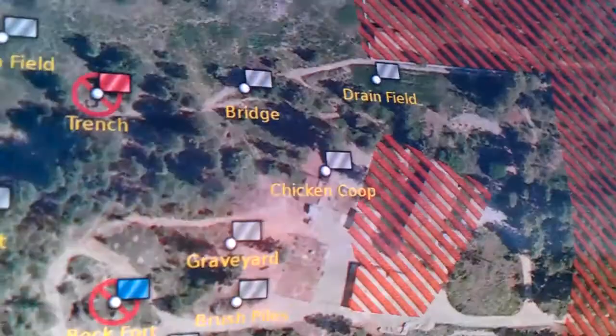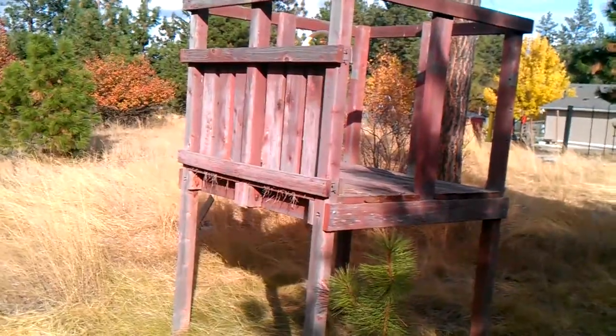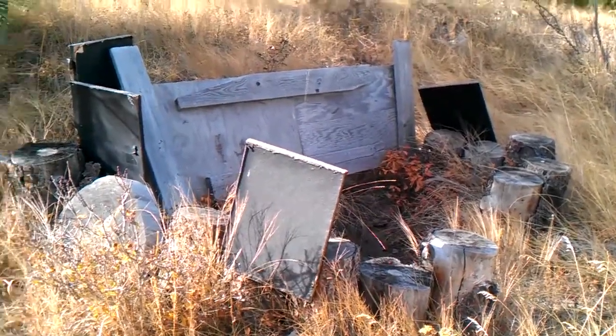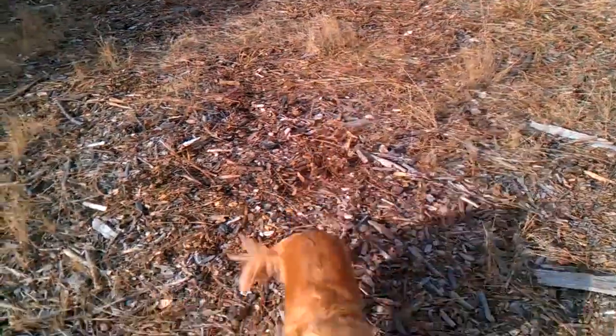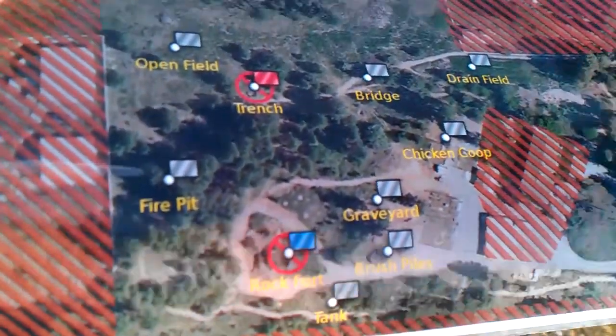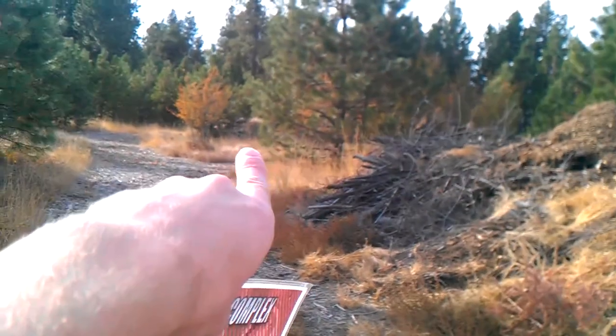There's a tower. The graveyard is right here, and it's called a graveyard because it actually is a graveyard — we buried our pets here. Sad. Right next to the tower there's a bunker here, and the rock fort is just beyond those trees. That brings us to the brush piles right here, and just over there is the rock fort.